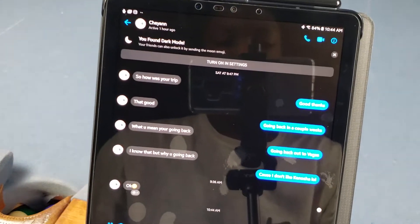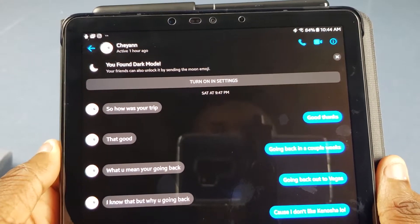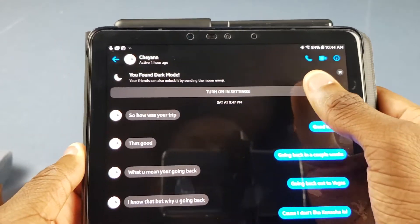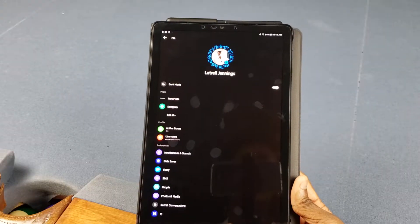Watch what happens — you see a whole bunch of moons right there, and then you should see a prompt that says 'You found dark mode. Your friends can also unlock it by sending the moon emoji.' Then click 'Turn it on in Settings' and you get your dark mode.